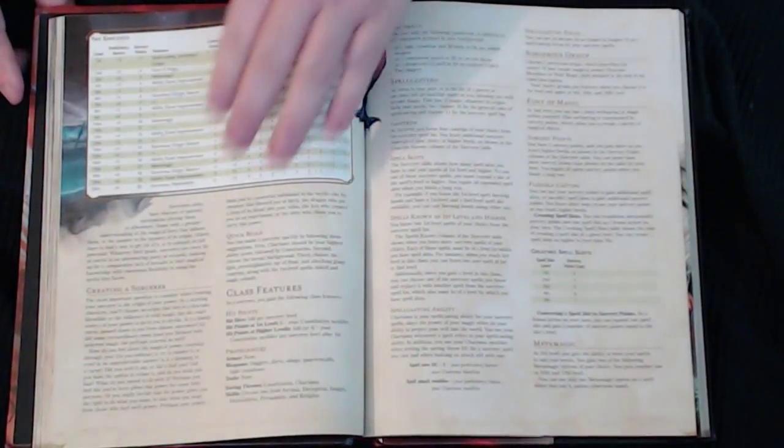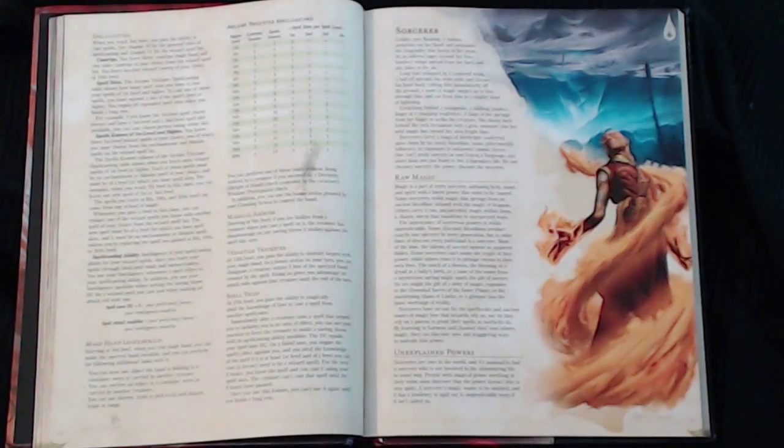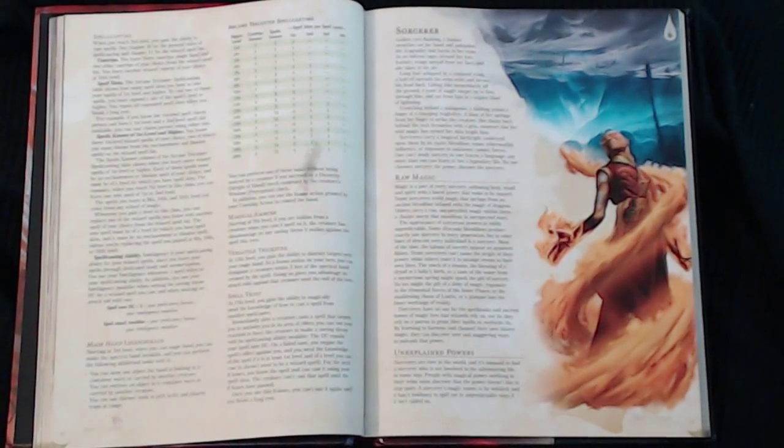There's the six pages of information with the beautiful art — there's so much to the Sorcerer. I hope you enjoyed the video and that it helps you decide whether to expand beyond the basic rules to the Player's Handbook, which has far more class and race variants. My name is David at Tabletopping.net. Leave a comment, subscribe, and keep rolling those d100s on that Wild Magic Surge table — see you next time!